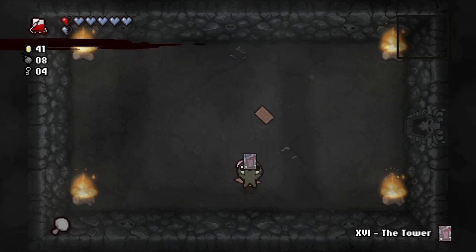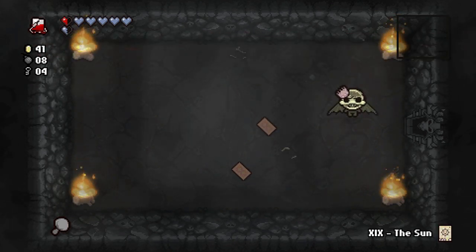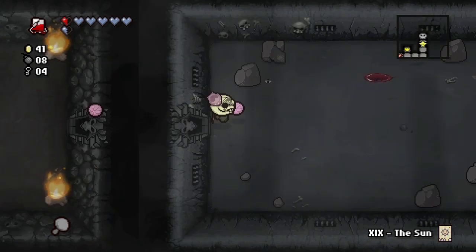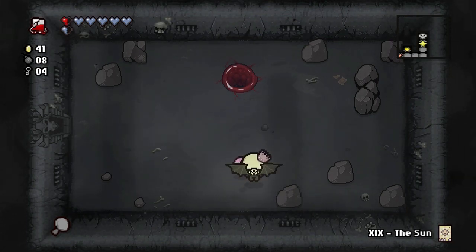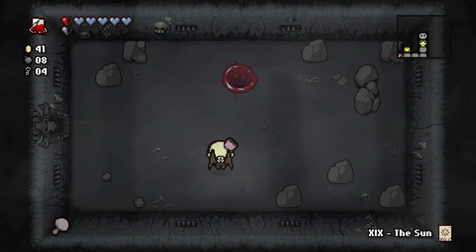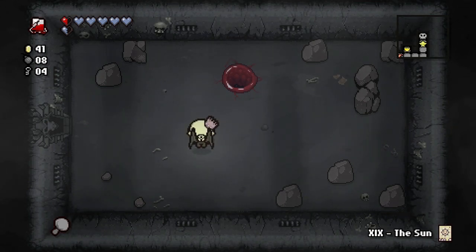Oh man, that sucks — I want Tammy's Head! In the original Isaac you could leave Mom's room and then come back and it turned into a normal room afterwards. I wanted to hit the store, I wanted to get Tammy's Head back. I didn't know this was going to trap me in here. We've got to continue — there's nothing else to do.